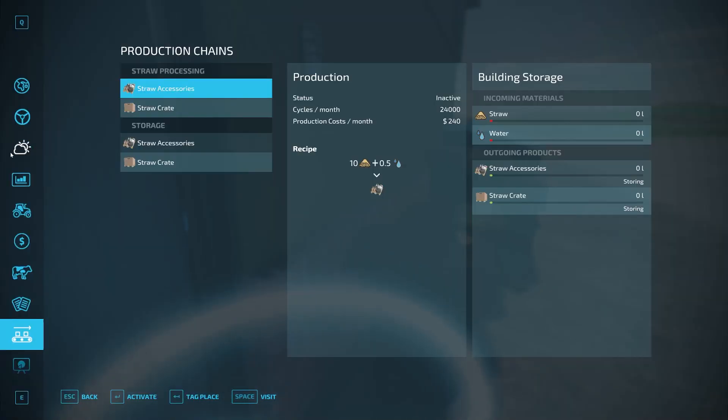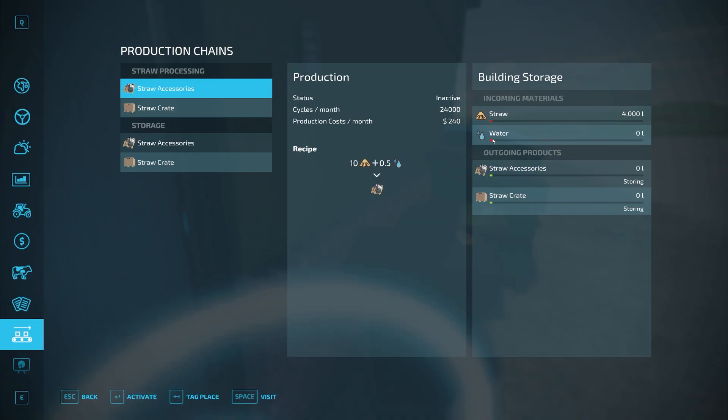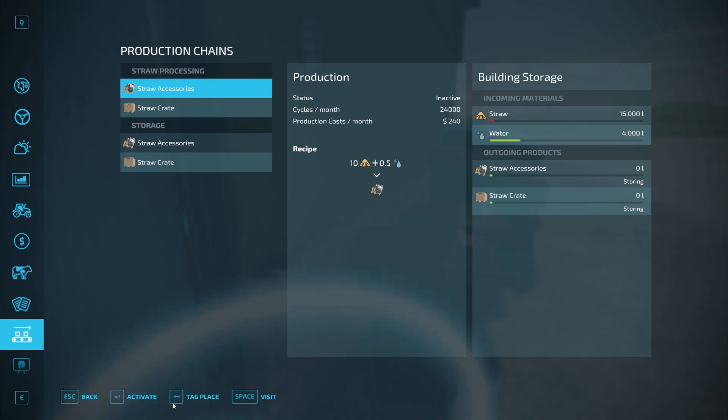If we go in here, we'll put some straw in. I have a mod installed that allows me to do this easily. We're going to need a lot more than that to get enough to run this production chain. That's probably plenty of water. I'm going to go ahead and activate that just so we can see where these pallets are going to spawn out — there isn't an obvious spot, which I didn't even check because normally it's very obvious.